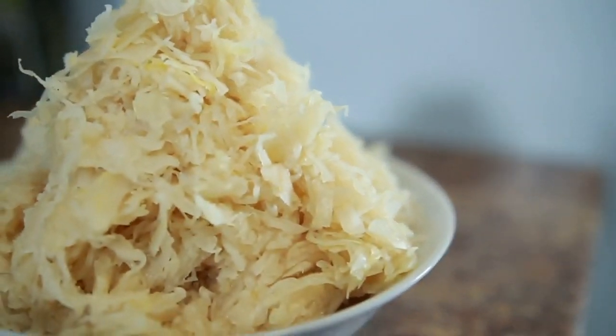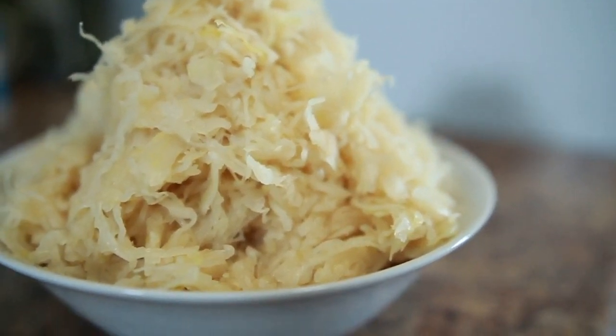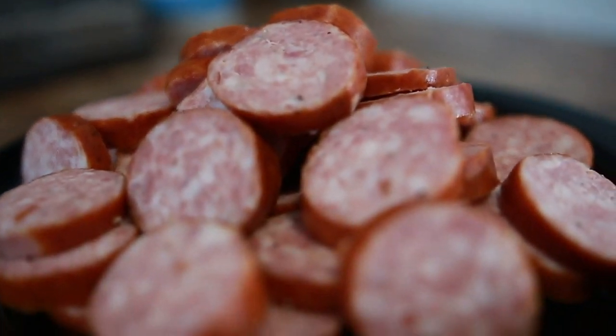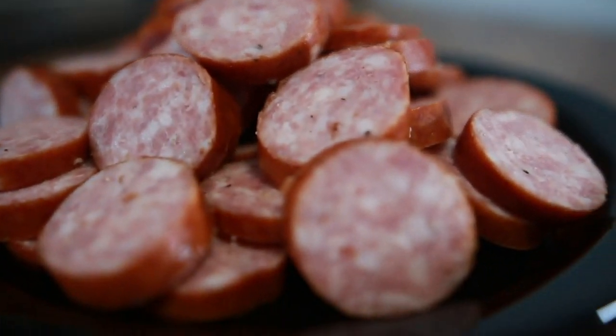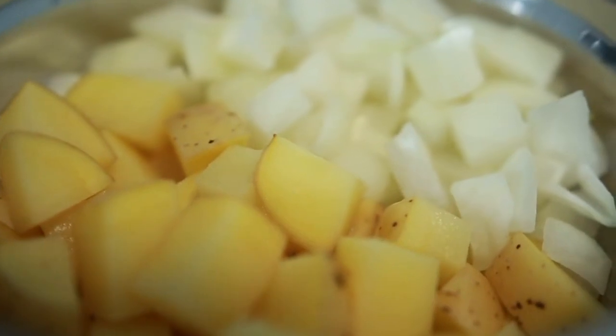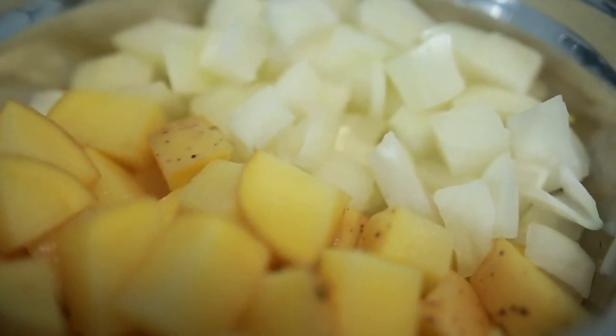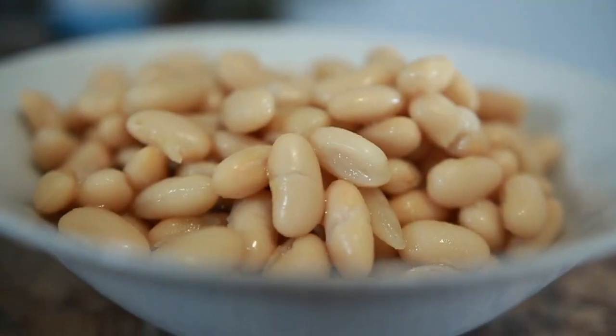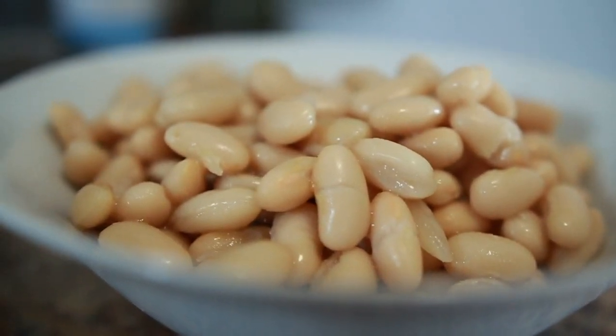So a jar of real sauerkraut. You're going to need a couple links of farmer's sausage — you'll find it next to the kielbasa in the deli section; anything similar will do. You'll need about two small potatoes, one medium yellow onion, some garlic, some bay leaves, and then stock — whatever you like, or just water if you're in a pinch. And a can of white kidney beans; red kidney beans work fine too.